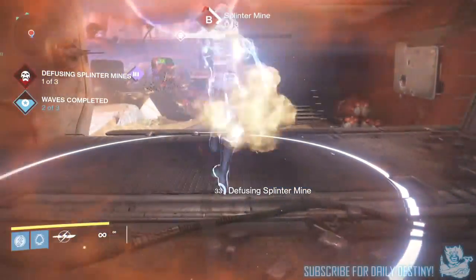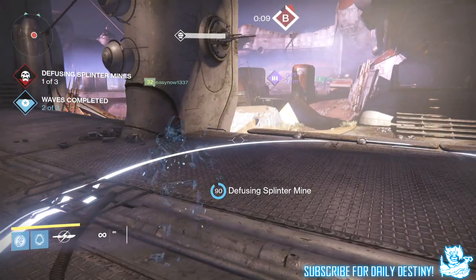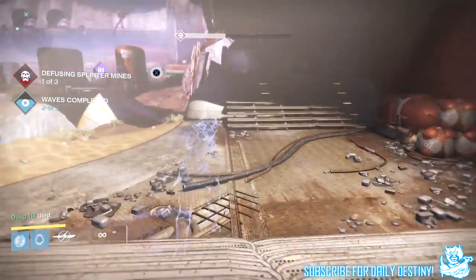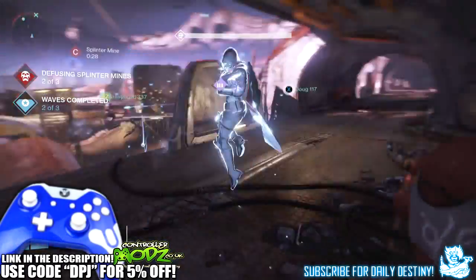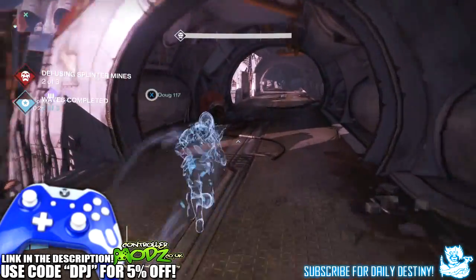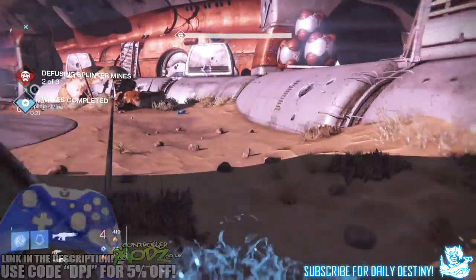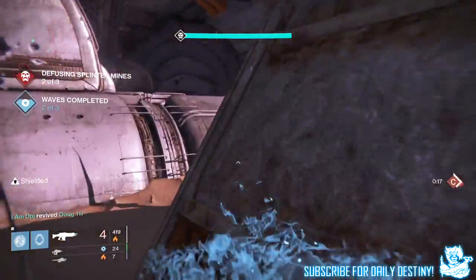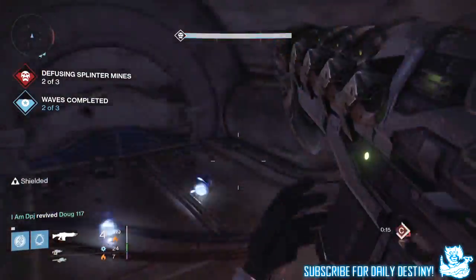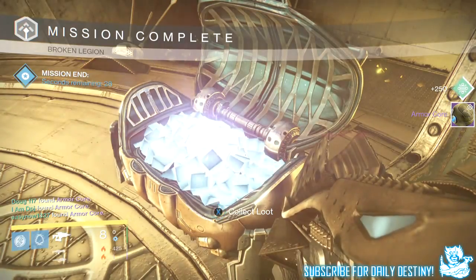What's going on guys, it's your boy DPJ here today with another Destiny video. In today's video I'm going to run you guys through my looting results for completing the Prison of Elders on a level 32, 34, and 35 on my Hunter, who is now a level 34 — the only one of my three characters at that level. Before we get into it, if you enjoy the video please leave a like. Let's try and reach 3,000 likes!